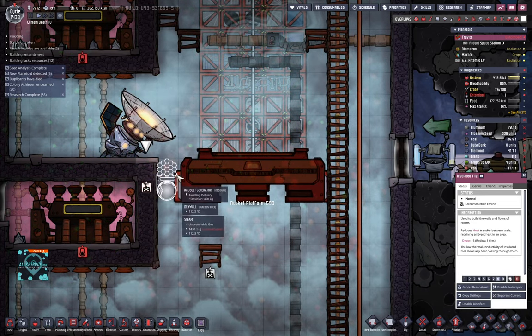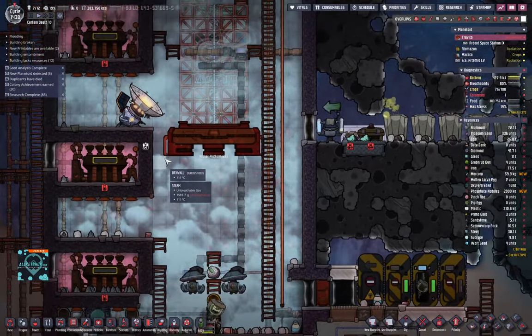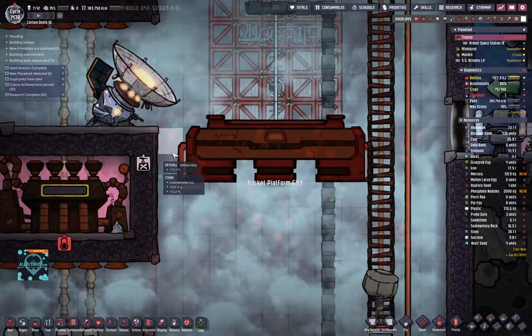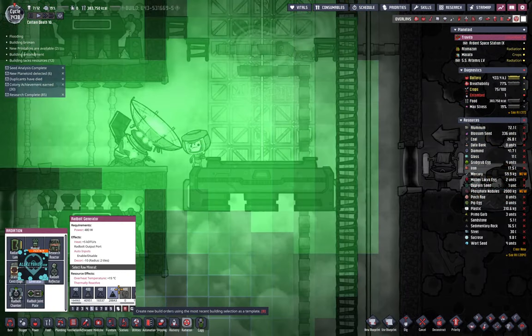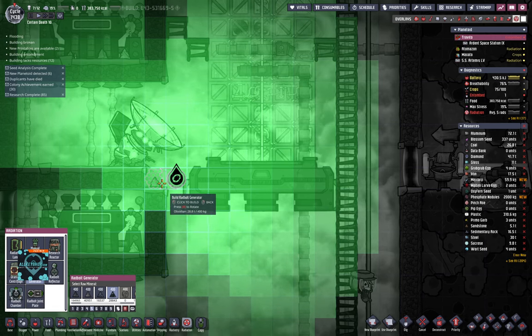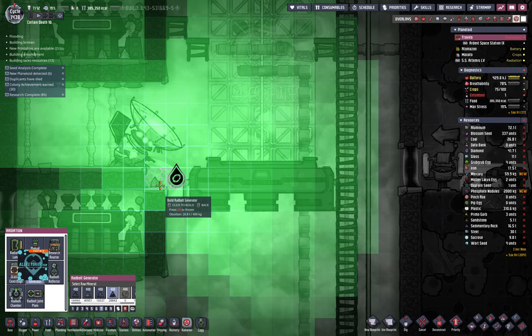I think I'm going to deconstruct this tile and have this thing horizontal — that's a better idea. Someone is coming up and doing it. Meanwhile on the other planetoid, the rocket shaft is being built.